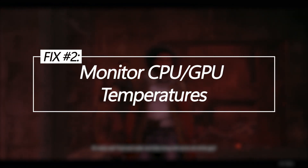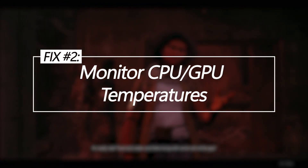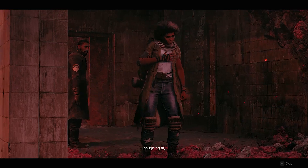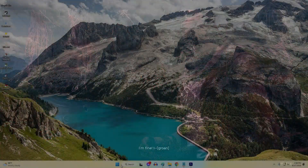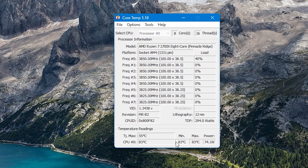Monitor CPU and GPU temperatures. Excessive heat buildup can cause hardware instability and sudden crashes as a fail-safe. Monitoring temperatures using utilities like CoreTemp and GPU-Z can identify overheating issues. If temperatures exceed 80 degrees Celsius, improving case cooling and reducing overclocks can lower temperatures to safe levels.